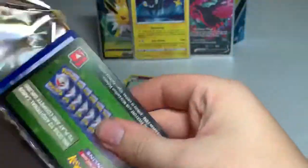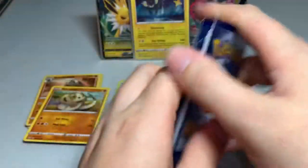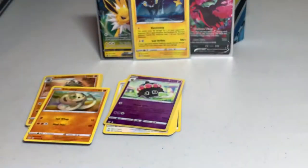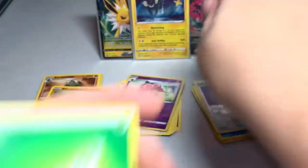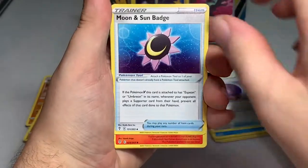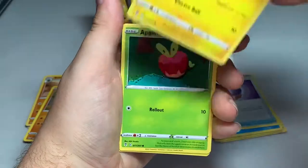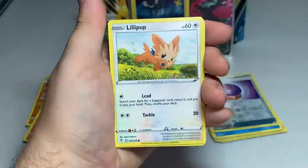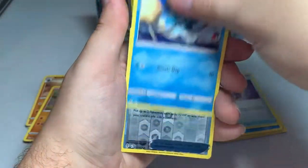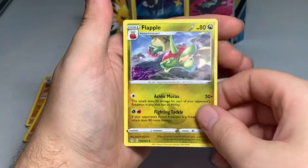Yep, regular pack unfortunately. We have another Leaf Energy, Aroma Lady, Moon and Sun Badge, Pyroar, Pikachu, Applin, Lillipup, Emolga, Tentacool, a Reverse Rescue Carrier, and then a Flapple.